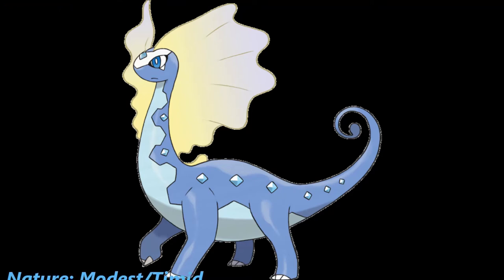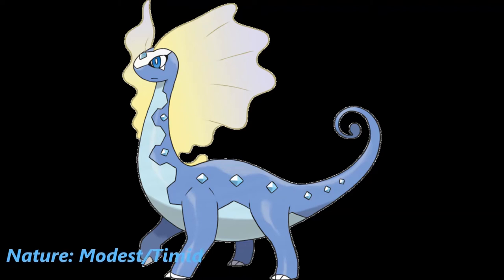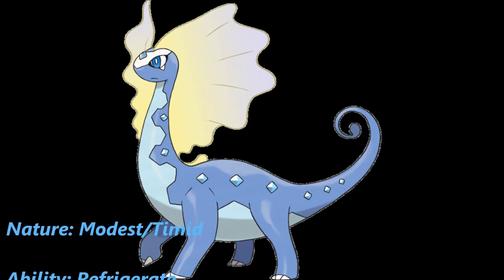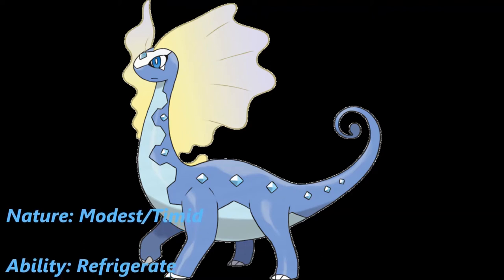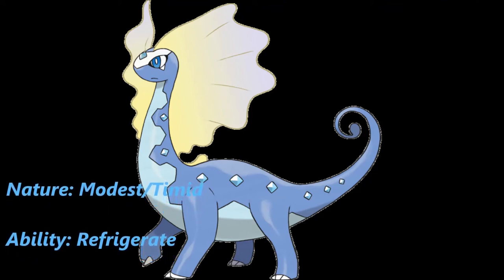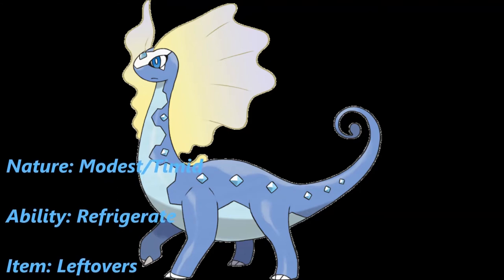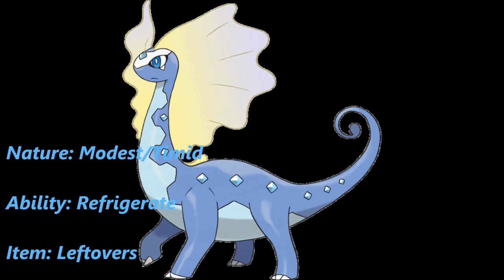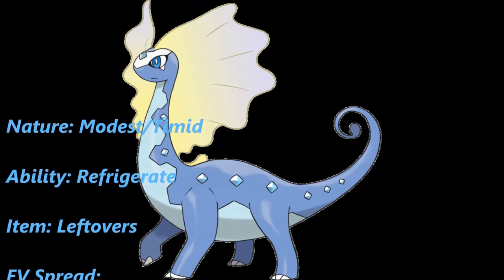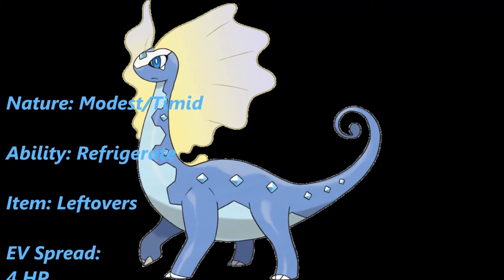The next set turns Aurorus into an all-out special attacker, the special counterpart to the physical set just demonstrated. The nature is either Modest to increase Special Attack or Timid to increase Speed. The ability is once again Refrigerate as the more superior option in this situation. For the item, we're going solidly with Leftovers, because we have Calm Mind — a boosting move that increases Special Attack and Special Defense — so there's no need for a Life Orb. The EV spread is 4 HP / 252 Special Attack / 252 Speed.